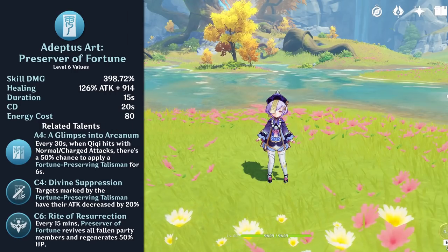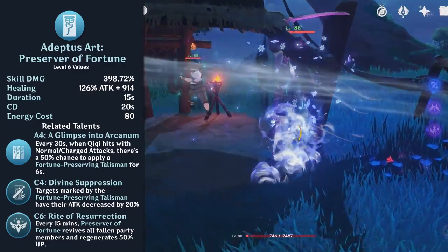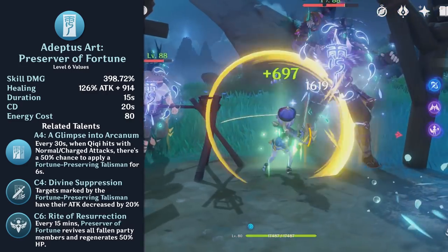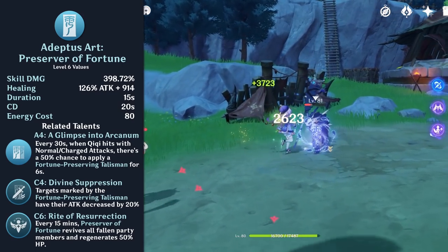Chi Chi's elemental burst is Adeptus Art: Preserver of Fortune. This deals an instance of Cryo damage and applies a talisman on all opponents hit. This talisman will heal the active party member when they deal damage to the marked opponent. The talisman can also be applied by her normal or charged attacks for a decreased duration.